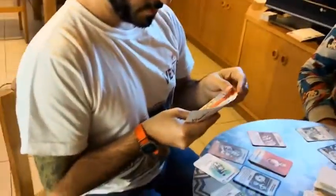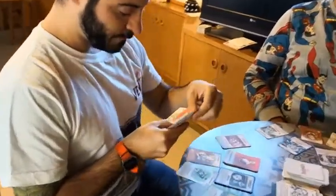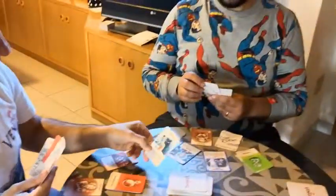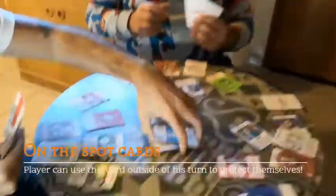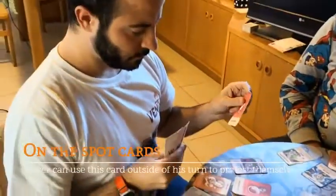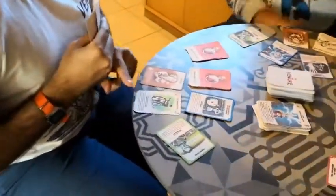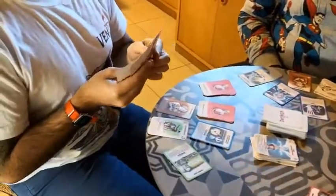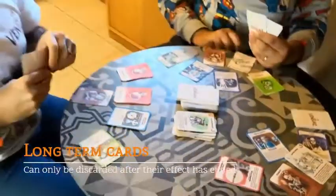Giuseppe still has one action before completing another mission. He tries to force Alessio to do something, but Alessio had a lightning ball to protect himself from any kind of attack. Giuseppe then completes one of his missions. Just as a reminder, the long-term card forced him to draw only one card at the end of his turn, so he discards it — it has been used.